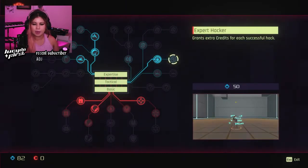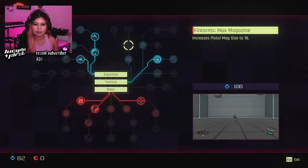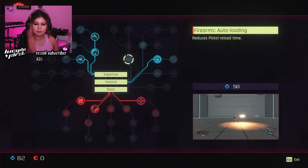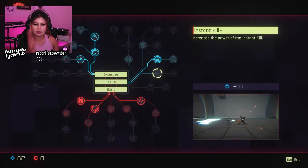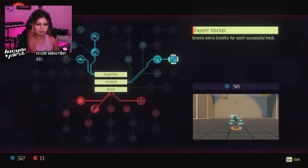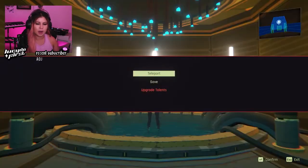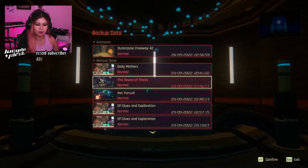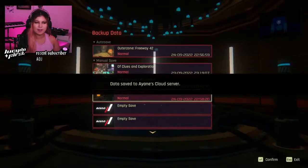Auto loading. Expert hacker. Increase the power of instant kill. Press — before attack — that's parrying. Auto loading. Let's do expert hacker maybe, because I think that'd be kind of nice to get more credits. We're good for that. Do we have any more other credits? No, we are done.